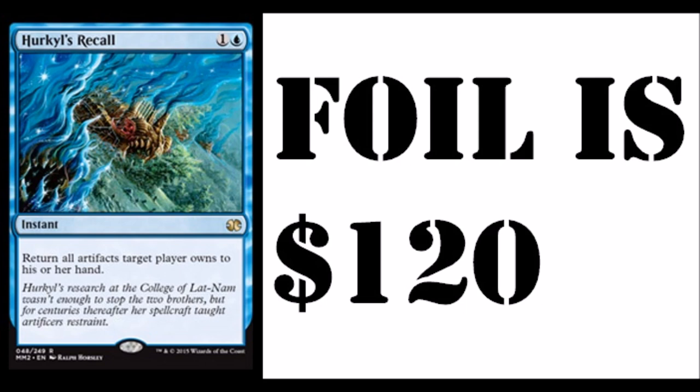This card is played against affinity or artifacts, and it is played in Merfolk to give Merfolk an edge on the aggro matchup. The card itself is very good, but it is a sideboard card — so a sideboard card that you'd pimp out for 120 bucks? Are you kidding me? 120 bucks for a card that you can only use sometimes, and only in foil.